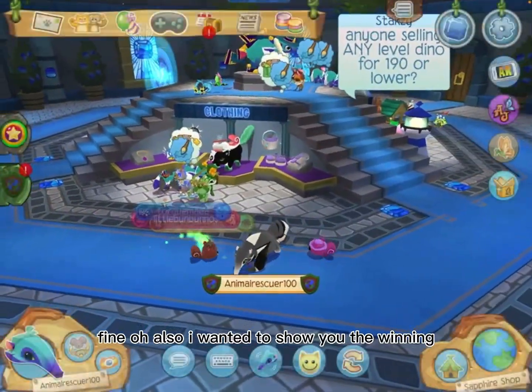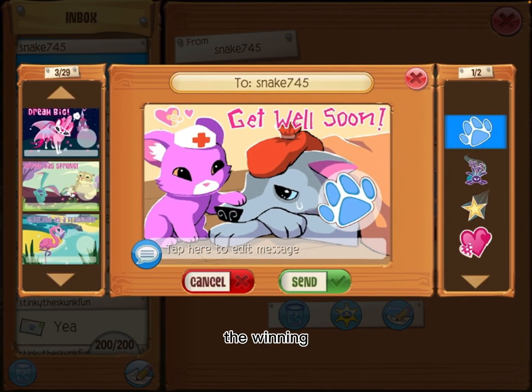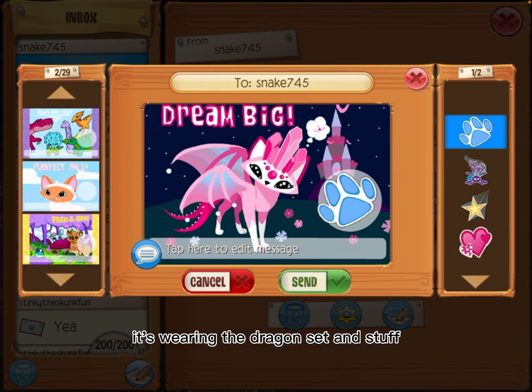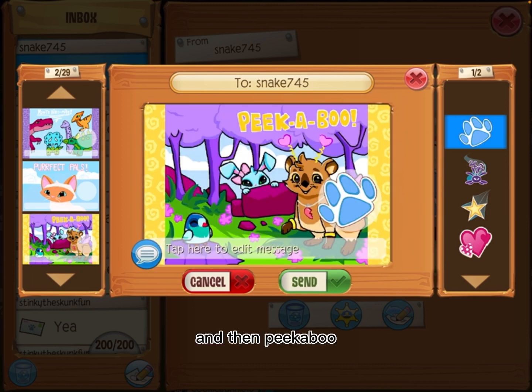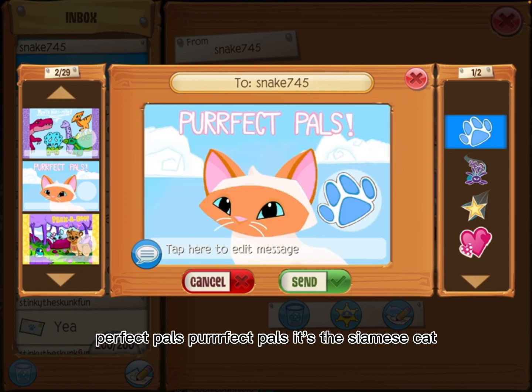Also, I wanted to show the winning drammograms! This one says 'Dream Big' — it has a Siamese cat that looks like a dragon Siamese. I love it, that's so cool! It's wearing the dragon set and everything.